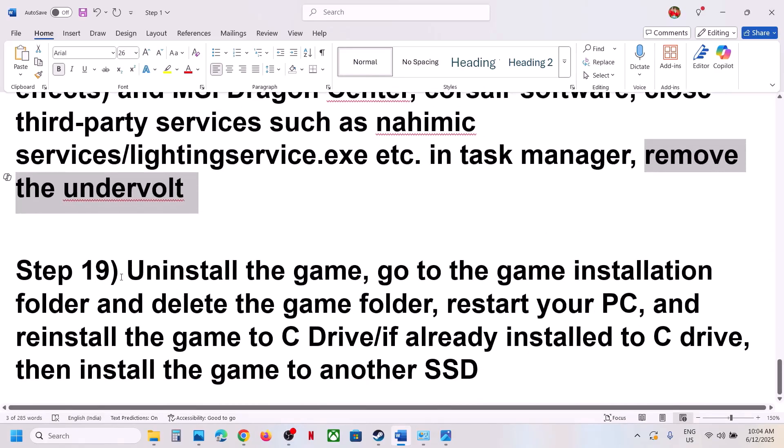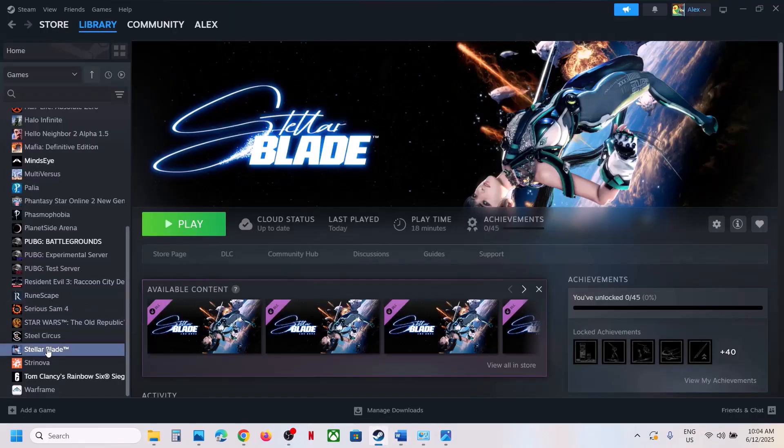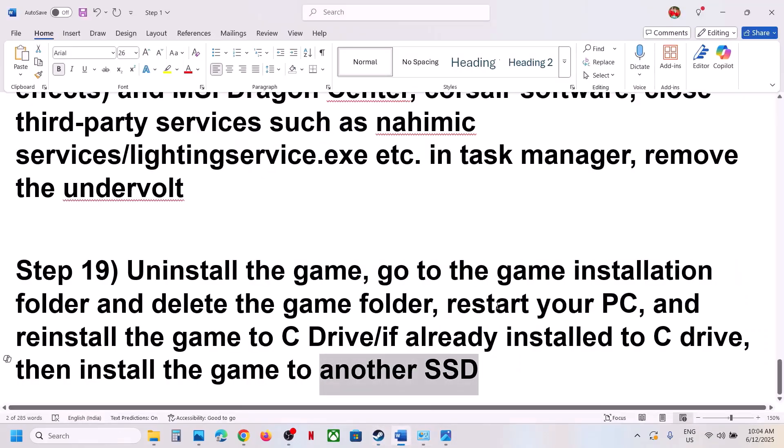If nothing is working, the last step is to uninstall and reinstall the game to a different drive. Right-click the game in Steam, select Manage, click Uninstall.